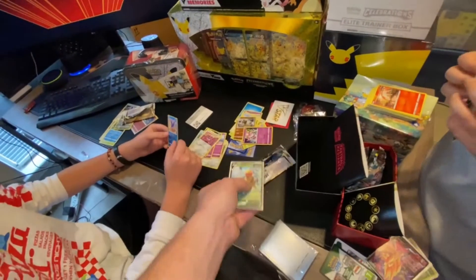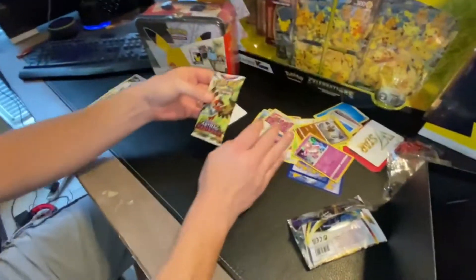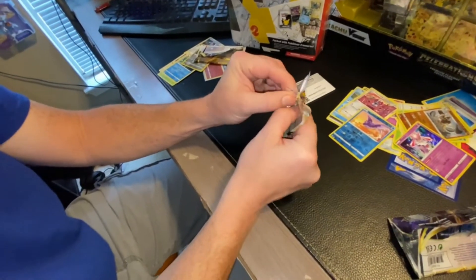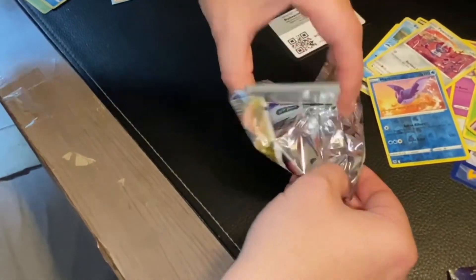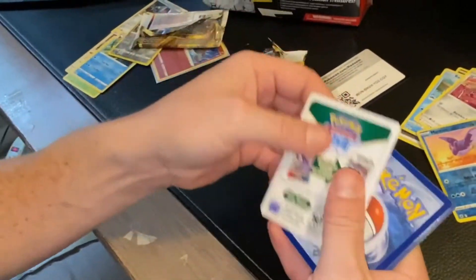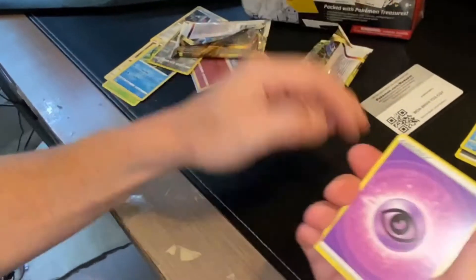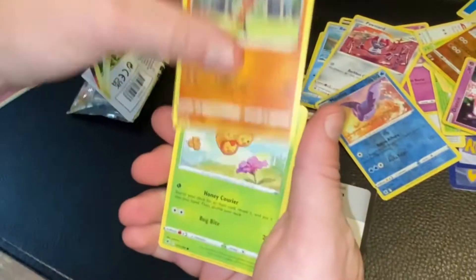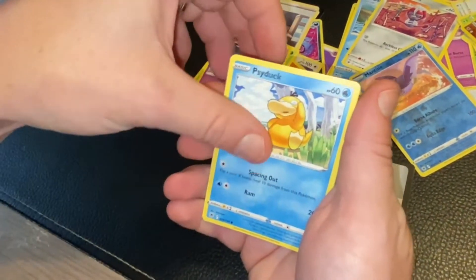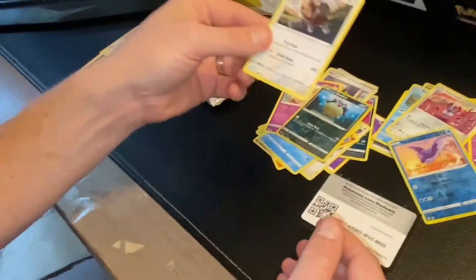All right, my turn — last pack! Good luck. I hope we get something good — we probably will, there's only one pack where we haven't gotten something. Oh — is that a good thing? I shouldn't have turned it around — that's not a good thing, but there still might be something. Code card, all right. I think this Elite Trainer Box is worth it. Another Joker — a hollow! One hit. What do you think? It was a good ETB.